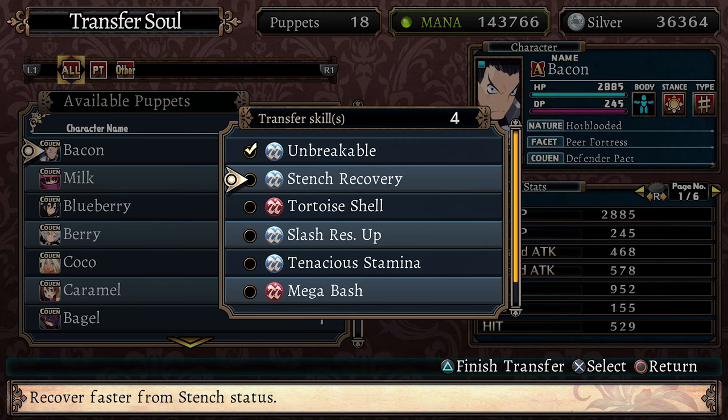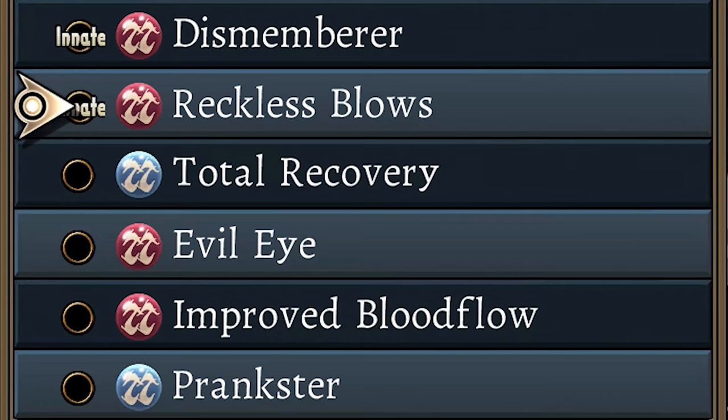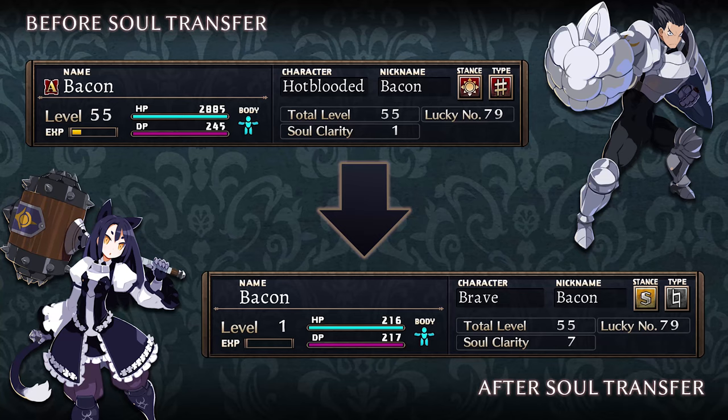Once a puppet reaches level 20 and then every 8 levels thereafter an additional skill can be transferred, up to a maximum of 8 transferable skills per soul transfer. A puppet soldier can have up to 12 skills total but there are 2 skills per facet that are unique and cannot be transferred. Transferring your puppet soldier's soul will increase its soul clarity, and performing a soul transfer when a character is at a high level will increase its soul clarity even more. Increasing your soul clarity is necessary for creating a powerful brigade so remember not to neglect it.